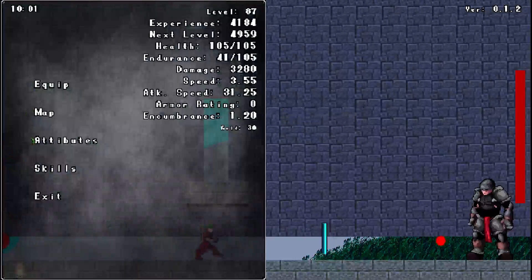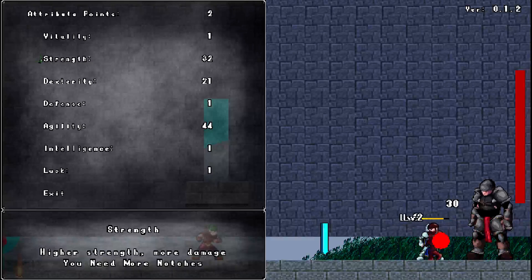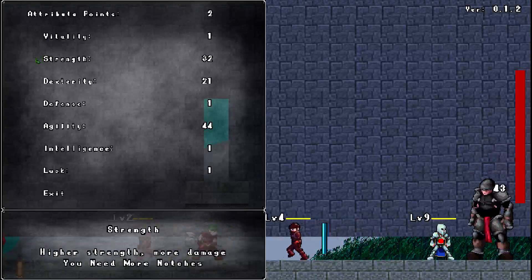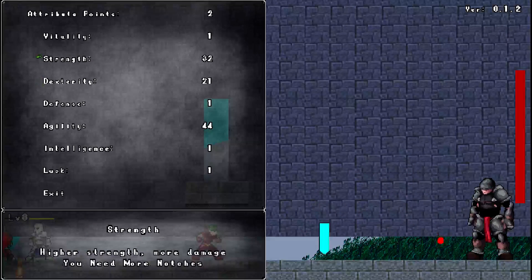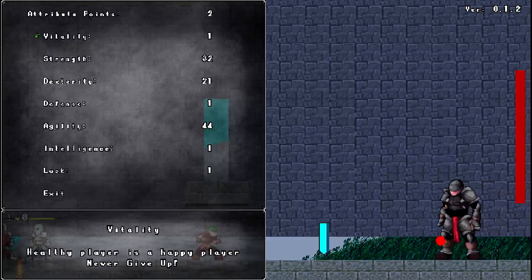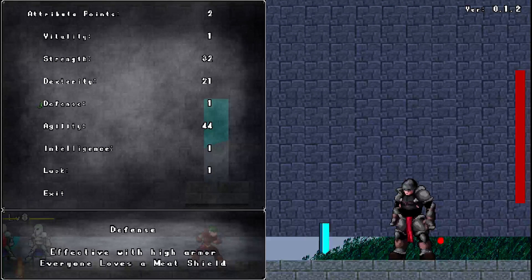There are attributes you can level up: strength and dexterity weapons, a lot like Dark Souls — level up strength and strength weapons do more damage, level up dexterity and dexterity weapons do more damage. Vitality is health; it also grants health regeneration at a certain level.